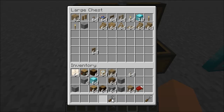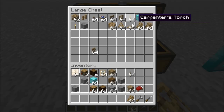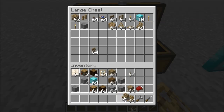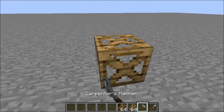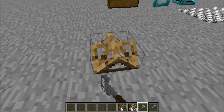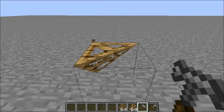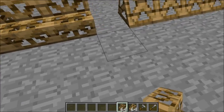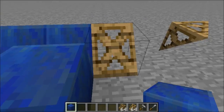Now moving on to where this mod gets its name — the Slopes. There are many different kinds: wedge slope, oblique interior slope, oblique exterior slope, prism slope, prism wedge slope, and stairs. All of these can be achieved starting from a normal slope, and then you get the other shapes by using the Hammer and right-clicking to cycle through them.